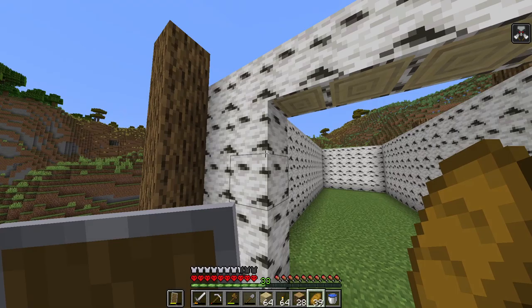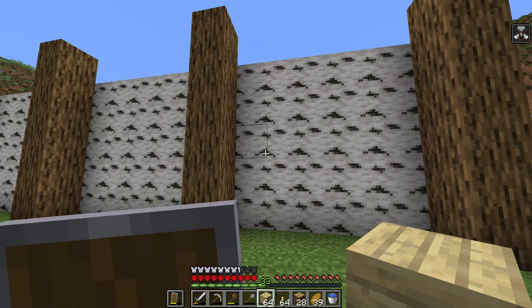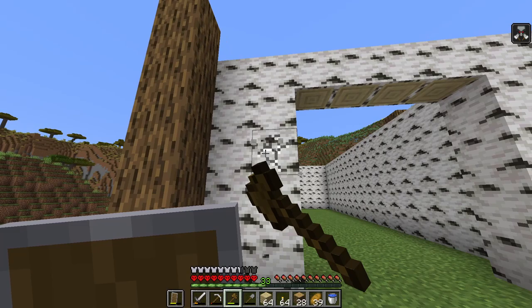We've got our walls up now — they're not gonna stay as normal birch, I am gonna strip them. I just want to layer in some birch planks across here, and then after that we will strip them so we're not wasting any wood. I'm just gonna start layering these in.